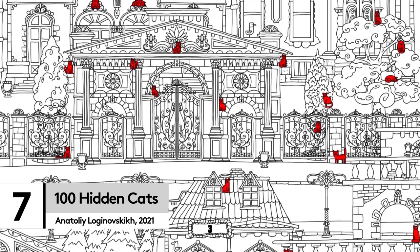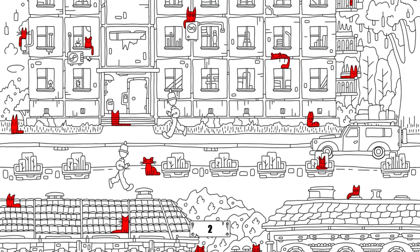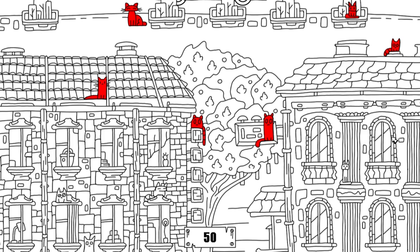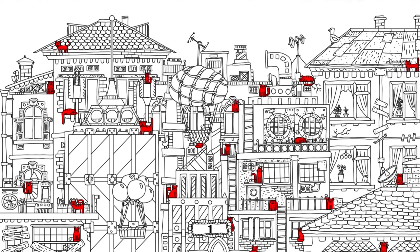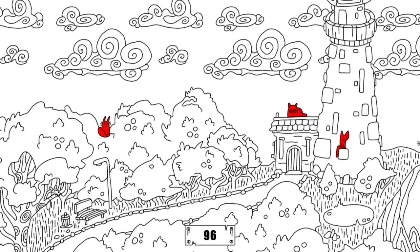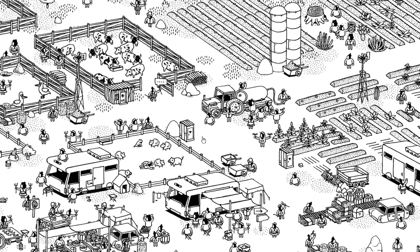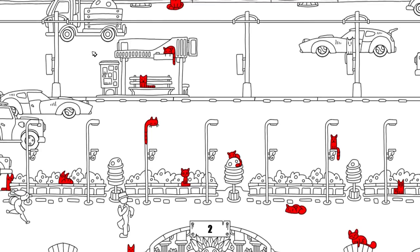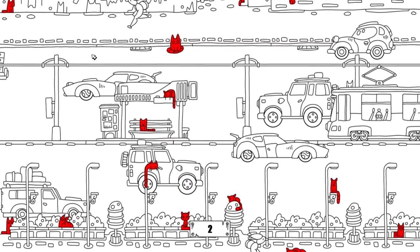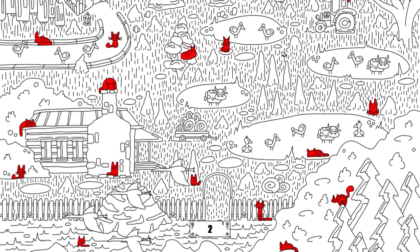Finally, some games just do exactly what it says on the tin. 100 Hidden Cats is all about, well, hidden cats — scattered across all manner of lovely animated monochrome levels. All you need to do is spot the individual creatures lazing around in these busy worlds. It's not dissimilar to the delightful Hidden Folks. Once you've gone through this feline-flavored game and its sequel, the inventively titled 100 Hidden Cats 2, download Hidden Folks for even more Where's Waldo-style puzzling. 100 Hidden Cats is the perfect pet-based relaxation — pop on a podcast, maybe the Purrcast, and drift away to a stress-free, claw-free zone.